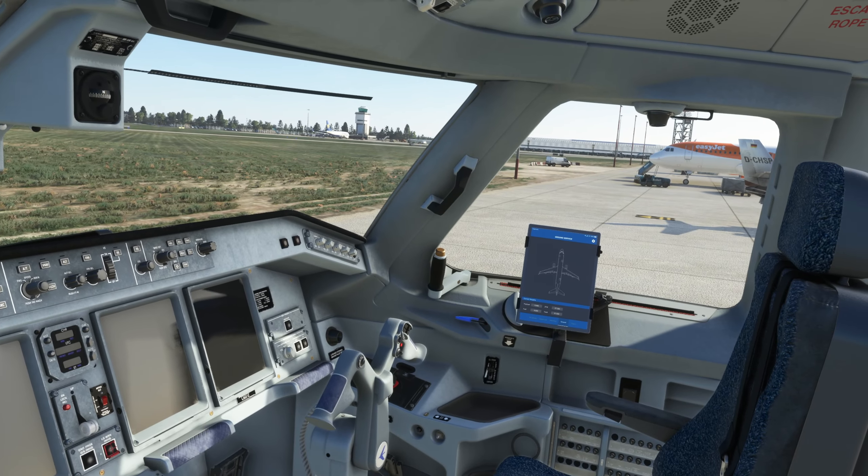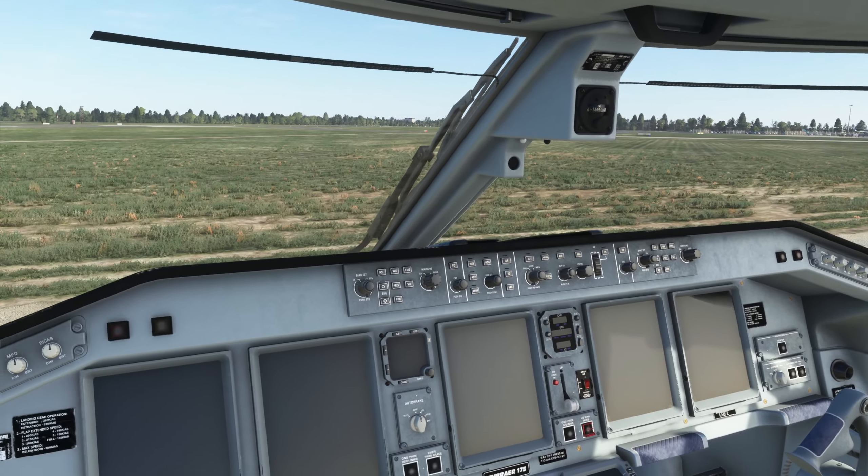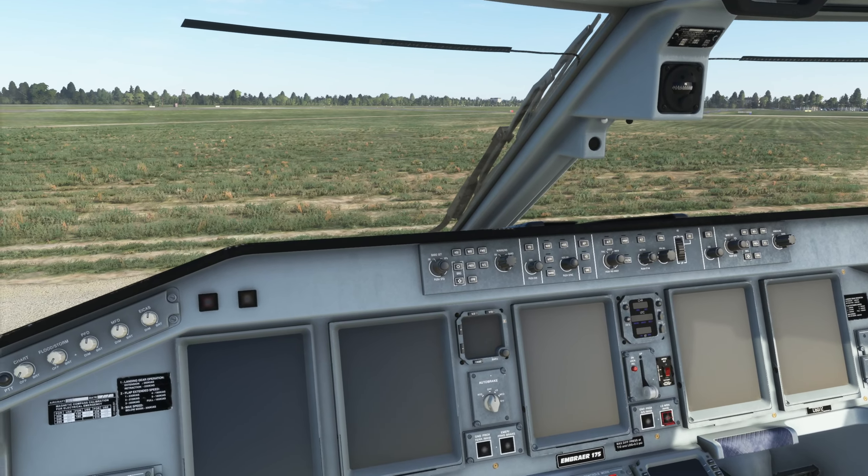Hey guys, welcome to the flight deck of the Embraer E-175 by FlightSim Studio for Microsoft Flight Simulator. In this video we're going to cover a cold and dark startup — in fact two different methods. One is a quick 10-step guide to get everything going, and after that we'll run through the checklist per the FlightSim Studio provided documentation. I'll put a link for that in the description below.